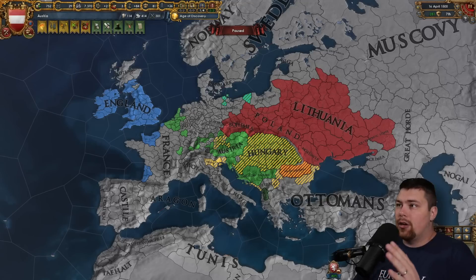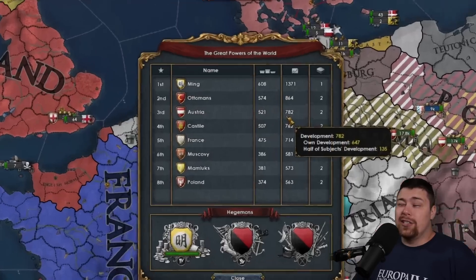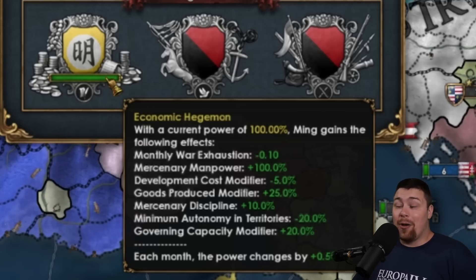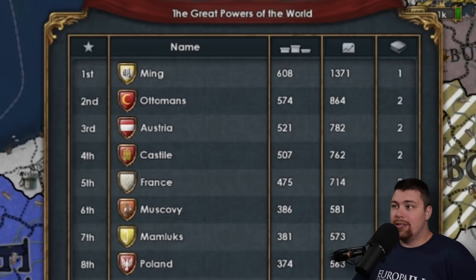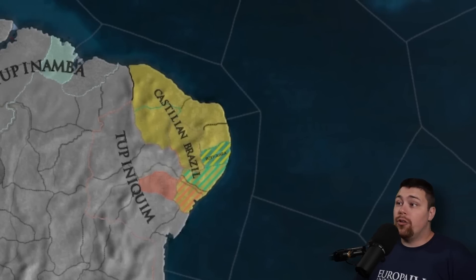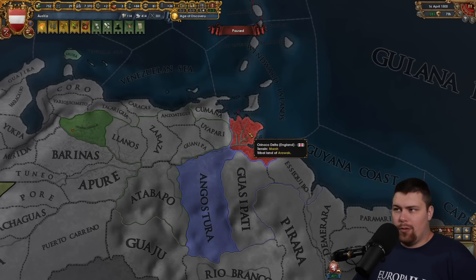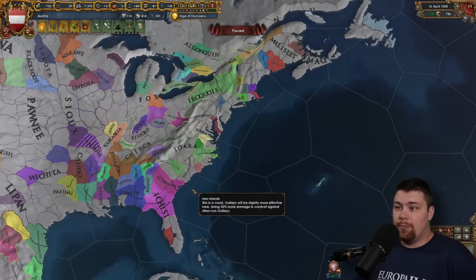A little under 50 years in, Austria is having a very solid game — currently beating the tar out of Bohemia and Poland-Lithuania, and they also got the Burgundian inheritance. Austria is the number three great power behind the Ottomans and Ming. Ming has a fully stacked economic hegemon, so their economy is churning. After them we're looking at Castile, France, Muscovy, the Mamluks, and Poland, who got a personal union. Castile has the personal union of Aragon, Navara, and Naples.